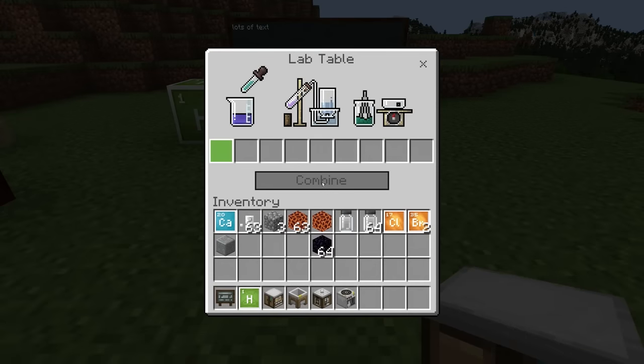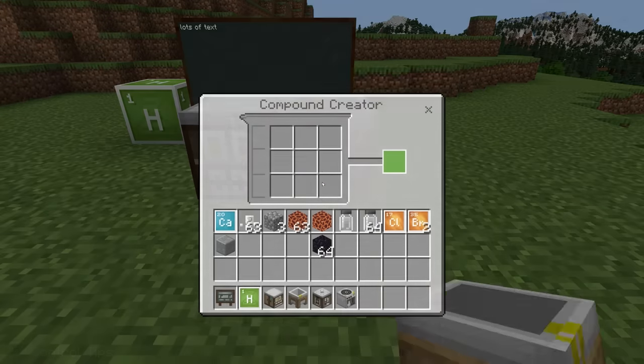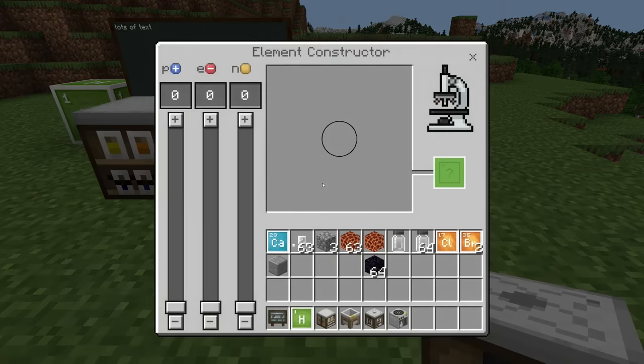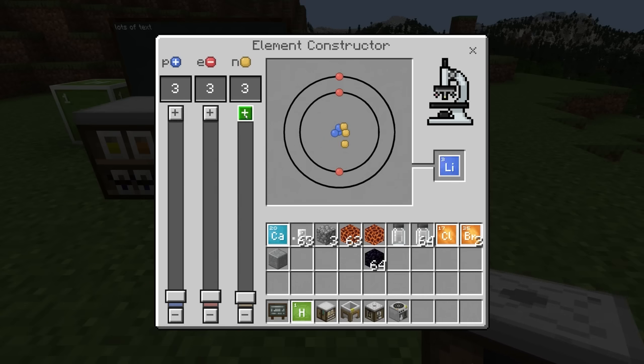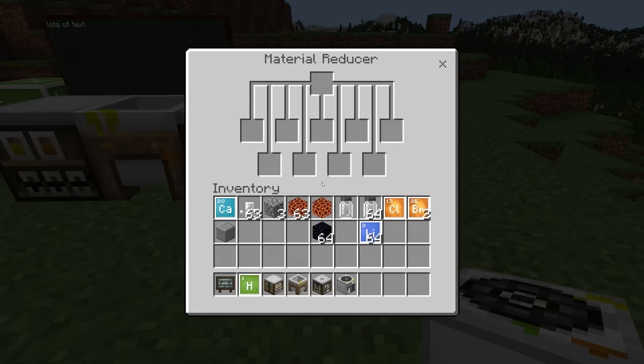The lab table allows you to combine compounds and elements. The compound creator lets you combine elements to make compounds. The element constructor lets you make specific isotopes of elements by selecting the amount of neutrons, protons, and electrons. And then the material reducer, which is what we're going to talk about first before we get into the other issues.